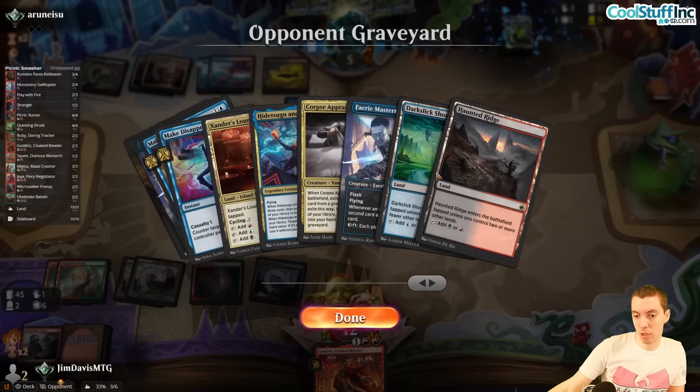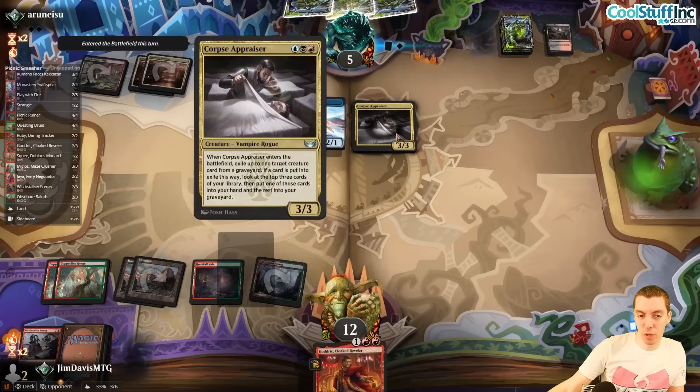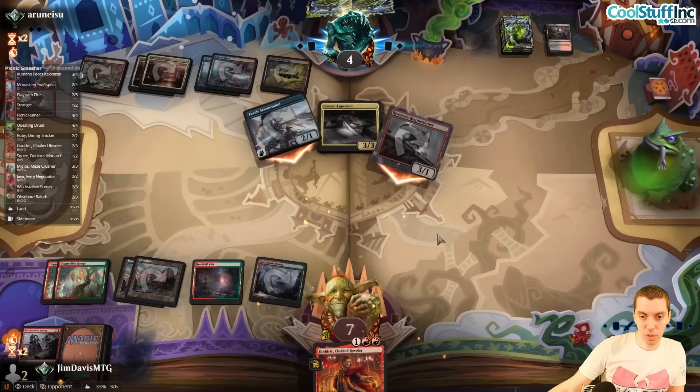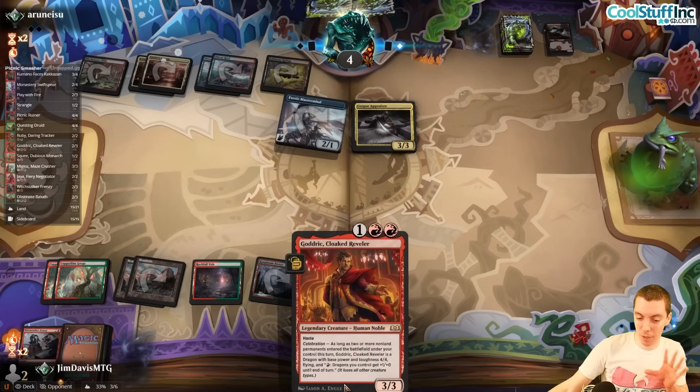They take a card better than two lands — you just know the card they took is better. They're going to dash the Riveteers. Draw second Godric — wait, never mind, it's a Legend. Make a treasure, draw a card. Draw land — come on. At seven we'll try to cheese out a win and if they kill us, they kill us. Just attack and trade — terrible for us, we're so far behind.